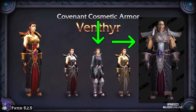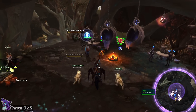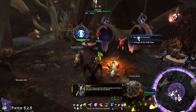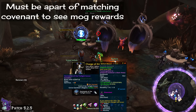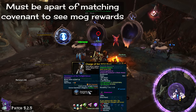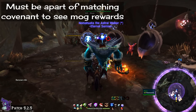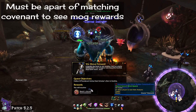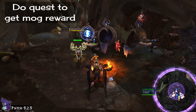What does matter, however, is your covenant. When one of these dailies in Korthia spawns, it will only have one piece of gear for that quest, and you must be a part of the covenant that that quest giver belongs to in order to see the gear as a reward. As an example, the little feyfolk here belong to the Night Fae Covenant, so I must be part of the Night Fae to receive the armor reward. You get the idea.